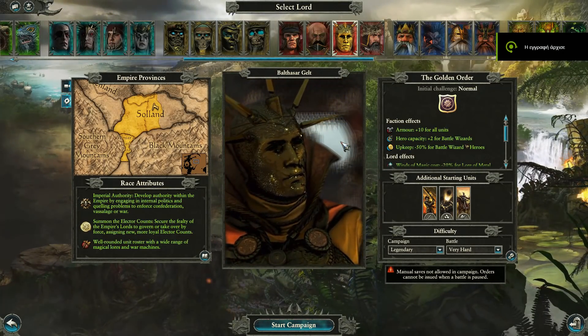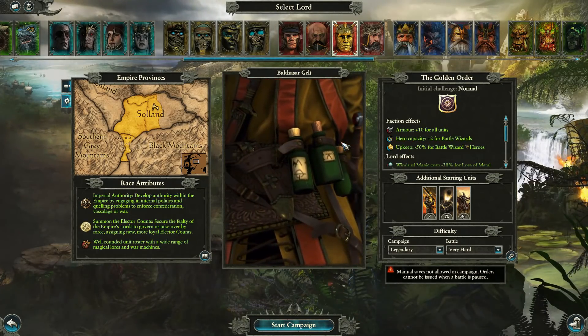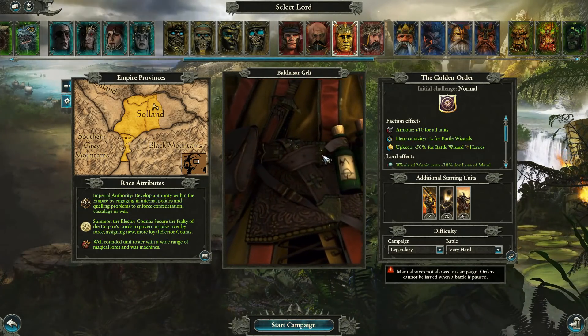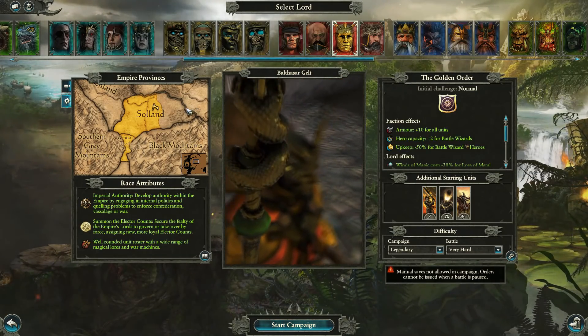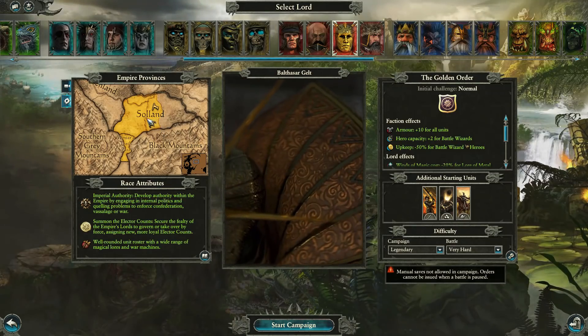Hello fellow little warriors! I am Zardar and welcome! Today we're going to be playing as the brand new Empire, more specifically we're going to be playing with Balthazar Gelt and his newfound faction Soland.